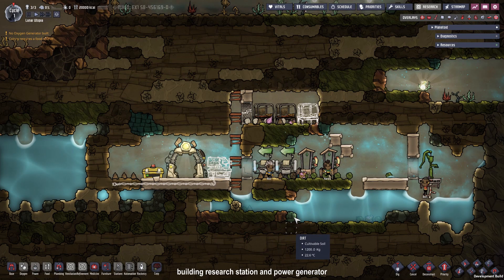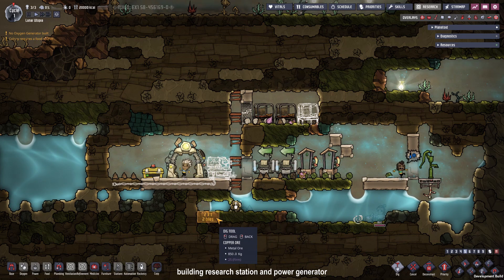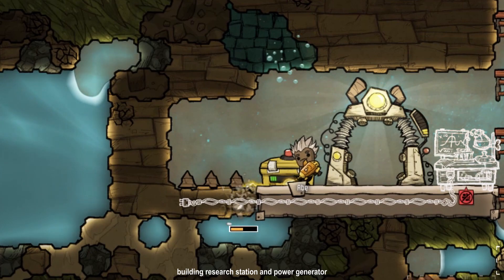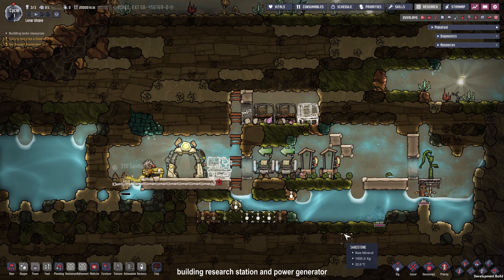When you run a power cable through a natural tile and not a constructed one, they will dig up that tile. As you can see Ape doing here, because it wasn't paying attention to be honest. I'm just going to place some digging orders and some floor tiles, and skip to the next step.